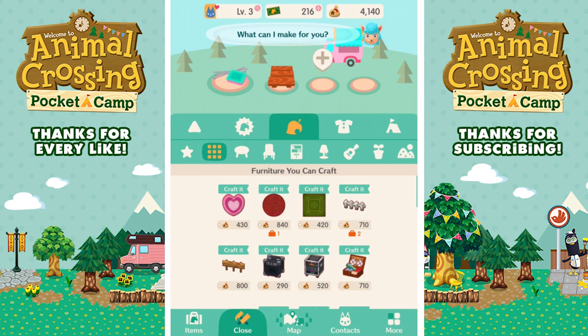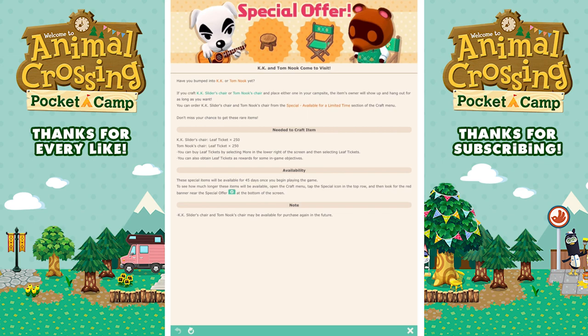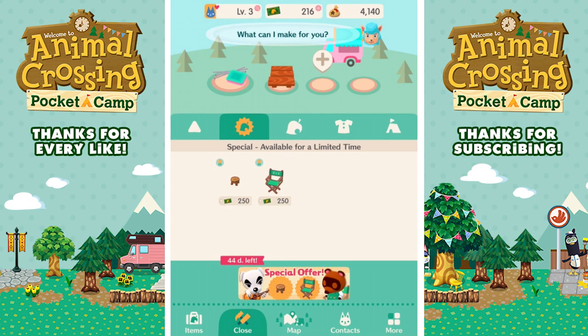Let's see what kind of specials we have here. There are only 44 days left for K.K. Slider's chair and Tom Nook's chair — those could be pretty cool items. They're available for 45 days once you begin playing the game, so that's not too bad. Let's go ahead and look at the map. There are two new animals around, and I actually have items for both of them.